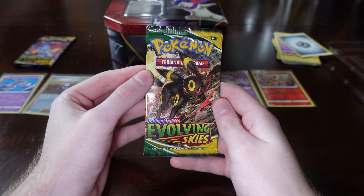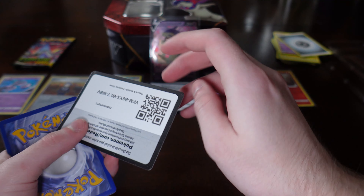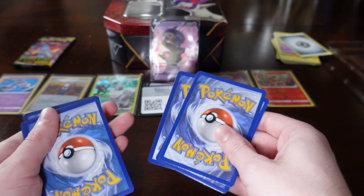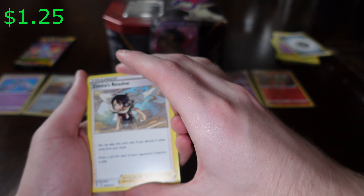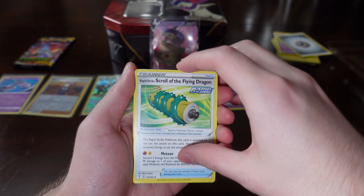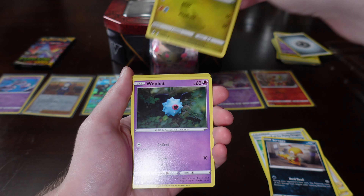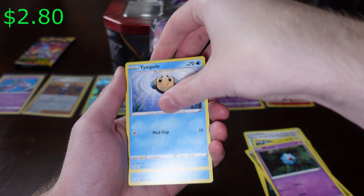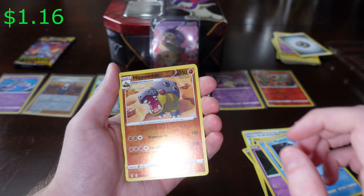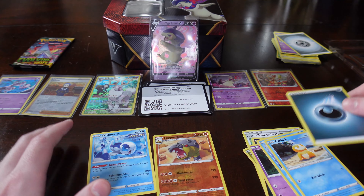Evolving Skies with a nice little Umbreon on there. We got a code card. Zinnia's Resolve. Copycat. Scroll the Flying Track — why is that a thing? Here we got Scraggy, Dagon, Wooloo, Timple. We got a Hippowdon reverse holo. A Psyduck, another Hippowdon reverse holo. And a Wishiwashi. Then the energy, of course.